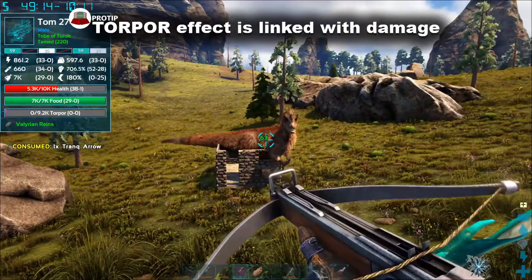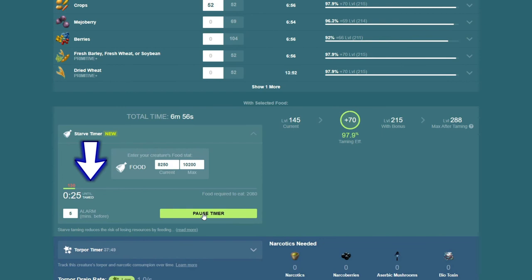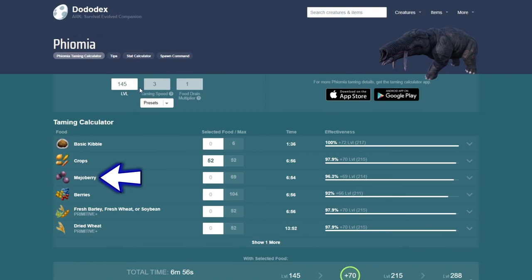Some, but not all, creatures have headshot multipliers, so in general aim for the head. Make sure to use a website like Dodo Dex to figure out exactly what food you need and how long it will take to tame the creature. It will be hard to get the best taming foods early on, so for herbivores, mejoberries beat out all the other basic berries, and for carnivores, feed them meat with this general quality guide.